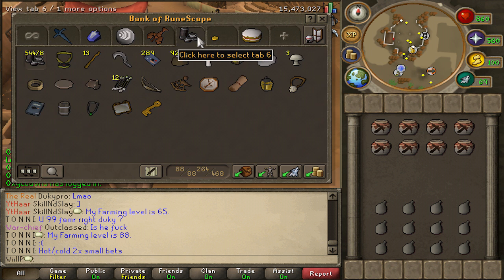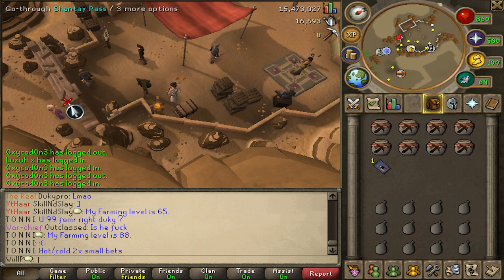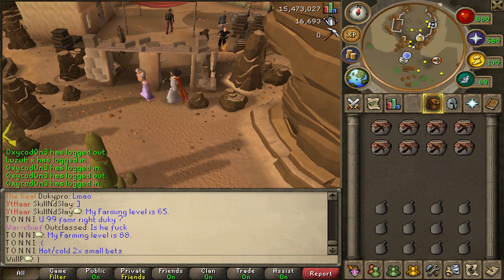I guess the junk tab does come into some use because I'm actually here at the Shanty Pass with my Shanty pass, so I'll be right back once I actually remember where this place is.